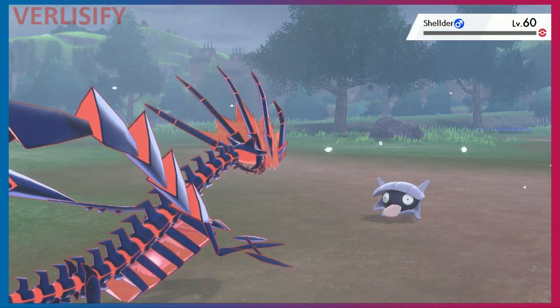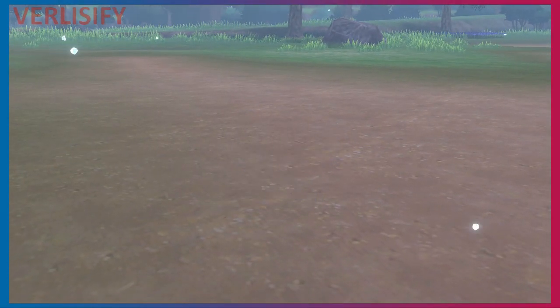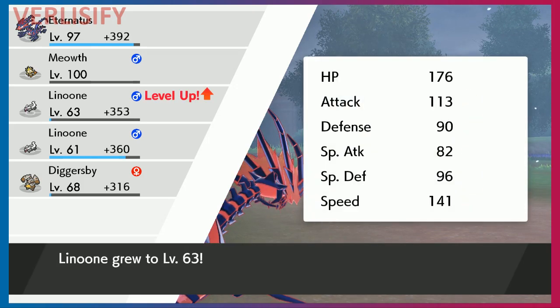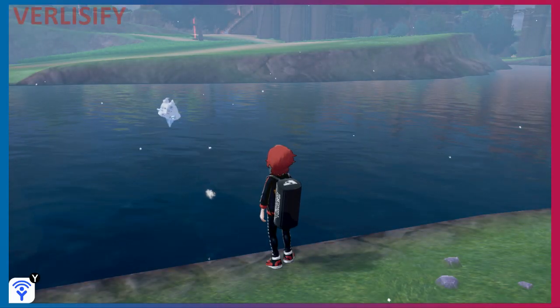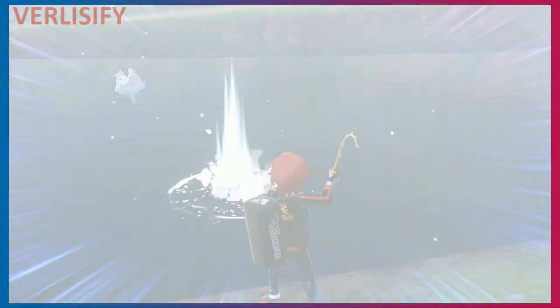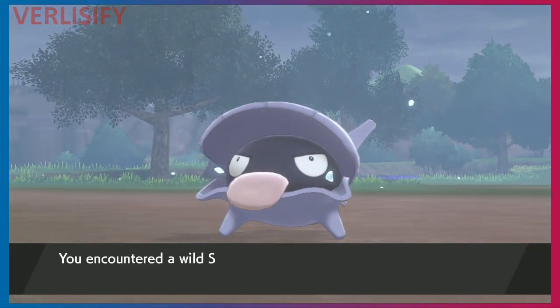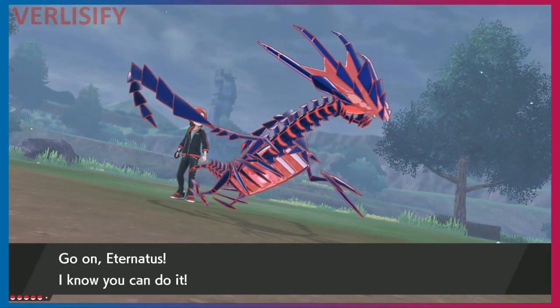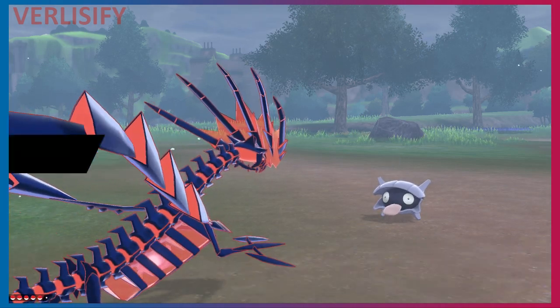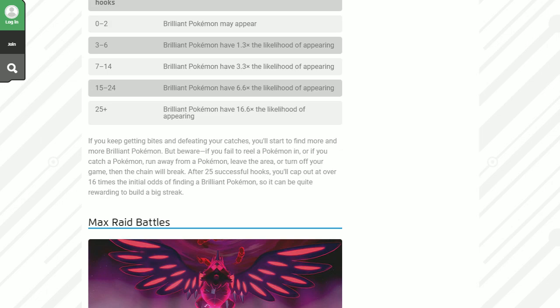After building a streak, I feel like it's still very low odds of finding a Brilliant Pokemon. I think 6% was very ambitious — when you just go out through the wild area and one randomly pops up, it feels like it'd be more common if it really was 6%. I got to 25 combo and it seems pretty rare. If it's even 1%, then 16% would be a one in six chance, and it doesn't even feel like I'm getting a one in six chance. I wonder if there's even any shiny odds benefit, because the Pokemon website makes no note of it.